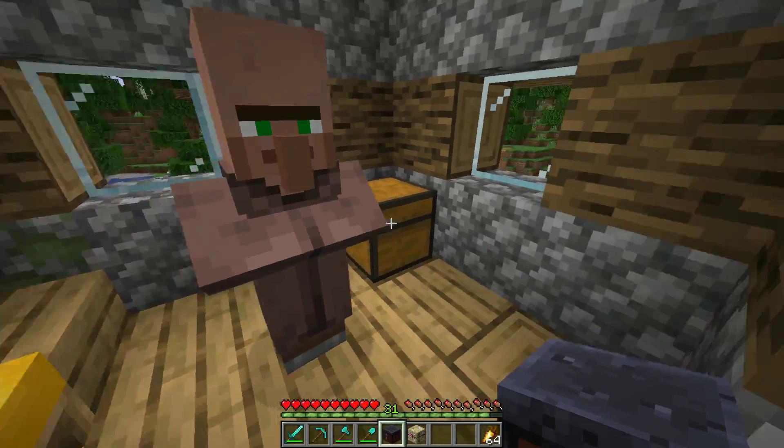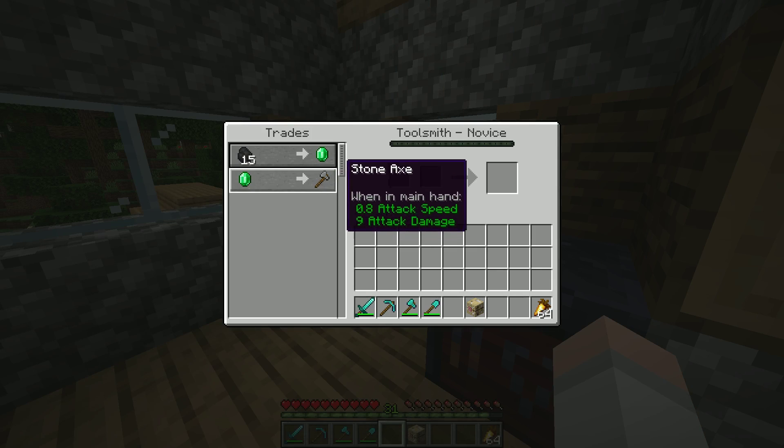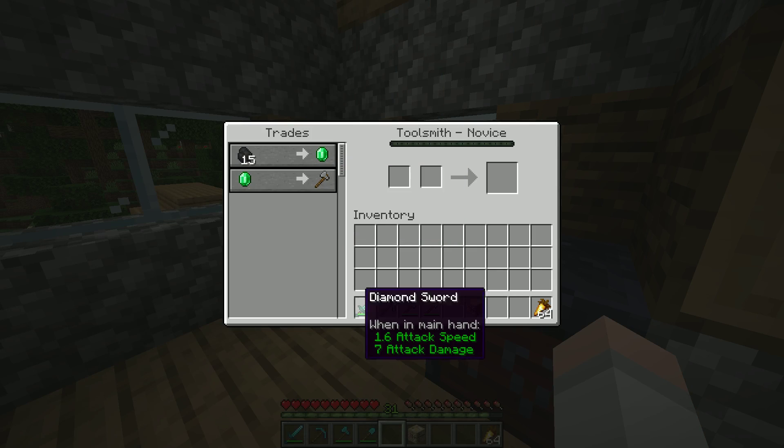I've got a villager right here who actually doesn't have a job, and if I place my smithing table, he'll actually become a toolsmith and be able to sell us tools like a stone axe and eventually a diamond pickaxe.